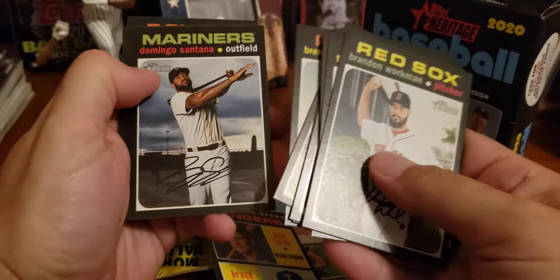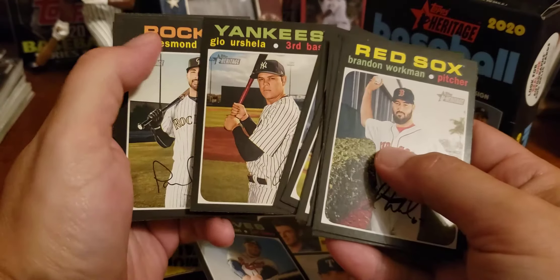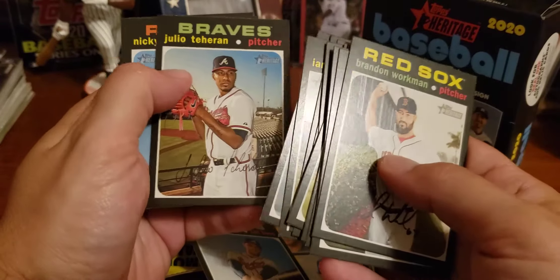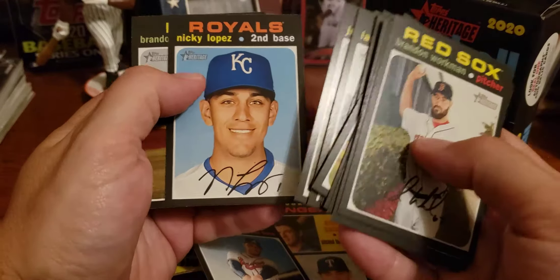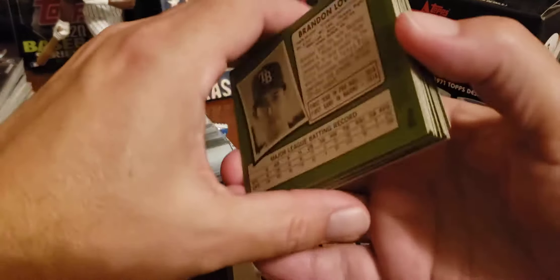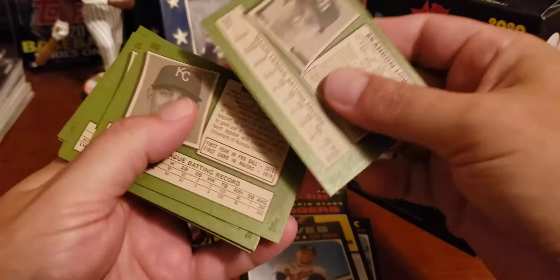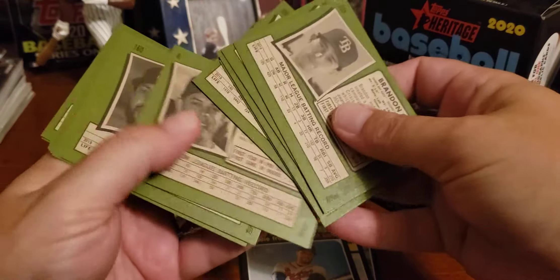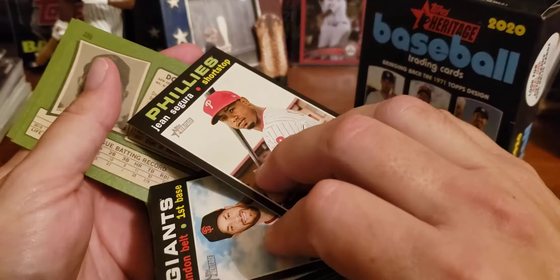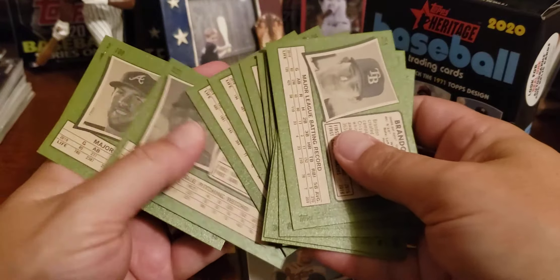Brandon Belt, Brendan Rodgers, Domingo Santana, Freddie Freeman, Gio Urshela, Ian Desmond, Marco Gonzalez — who is the ace for Seattle — Julio Teran, Nicky Lopez, and Brandon Lau, who was a rookie last year. Now let's see if we find any short prints in here — the 400 plus cards. There's one right there: Jean Segura. I had a feeling Segura was going to be a short print. Nobody else though.